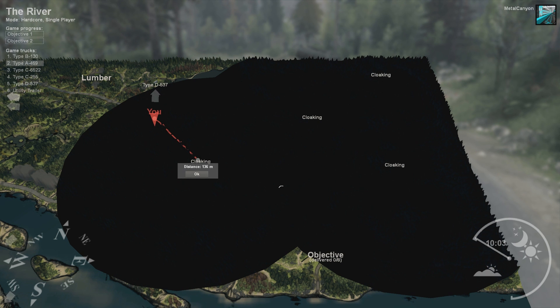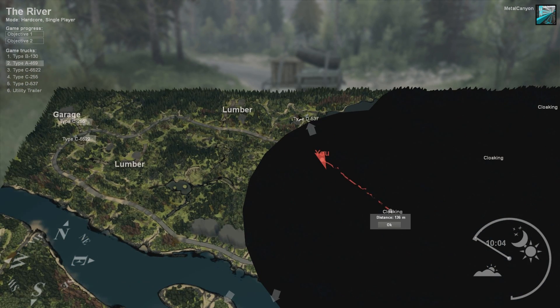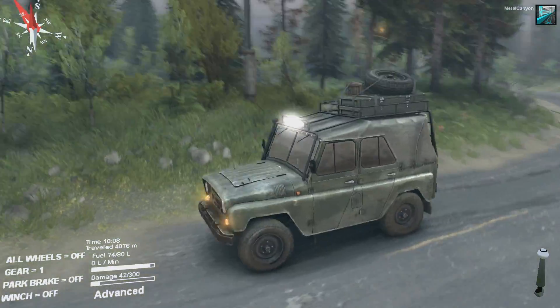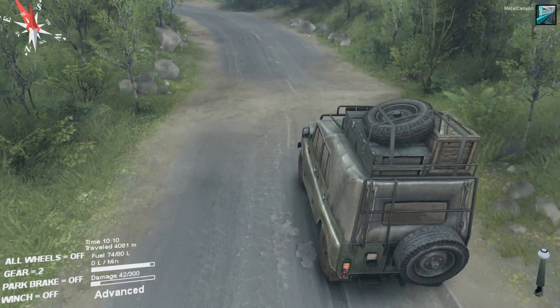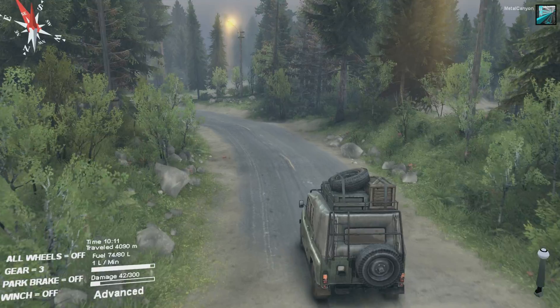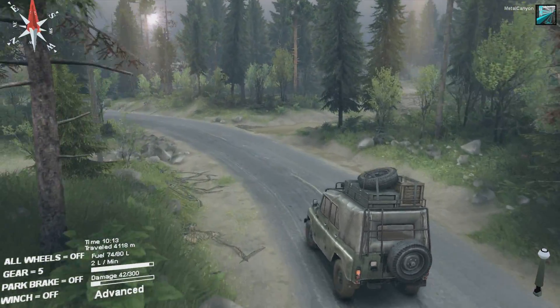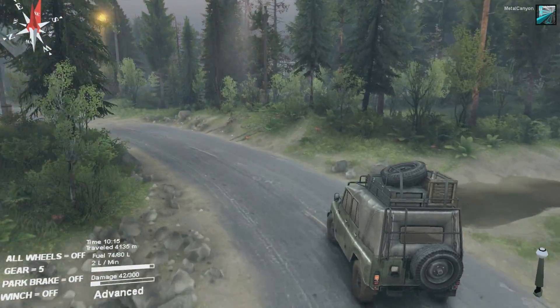We're going for this next cloak over here. We've found the big ass truck — the beast, I'm gonna call it — over there, which is gonna come in really handy. We need to find the rest of the cloaks with the jeep, which is nimble, agile, small, but gets stuck really easily, unfortunately.